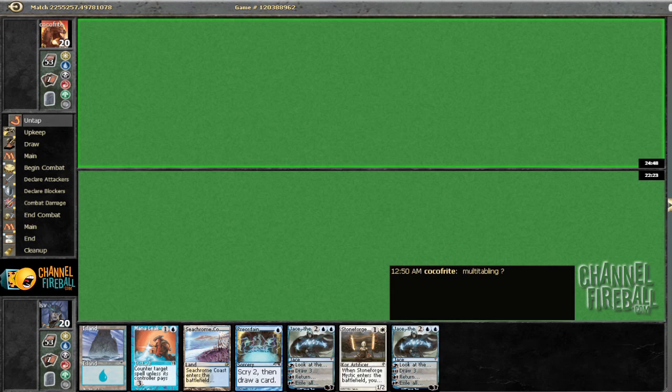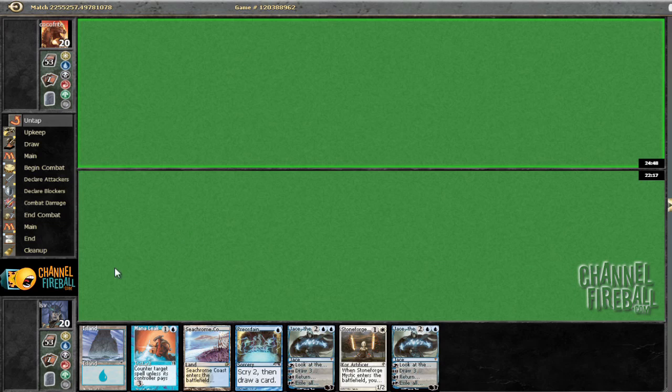I'm in round one of an eight-man here. I'm not multi-tabling, I'm explaining my deck. I'm on the draw here and I would not like to mulligan. This is a fine hand. Let's see what we're playing against.